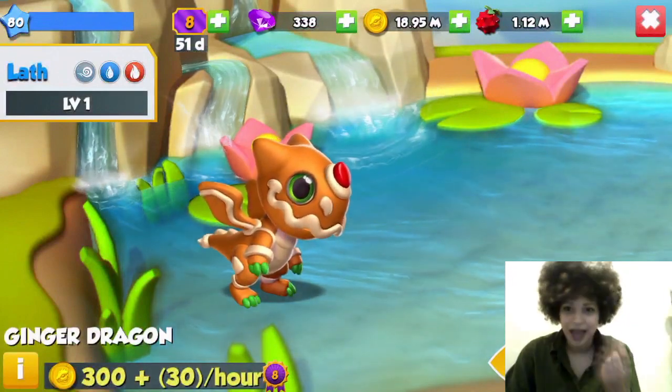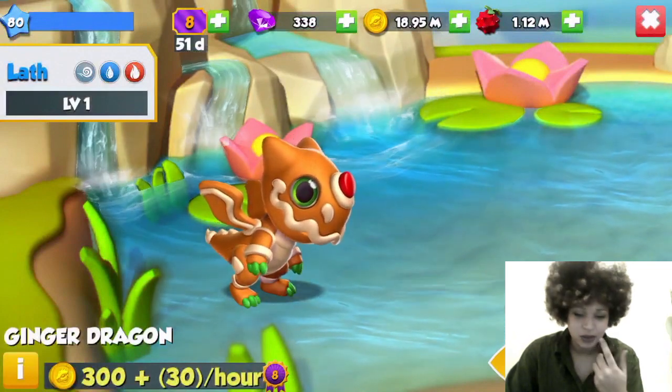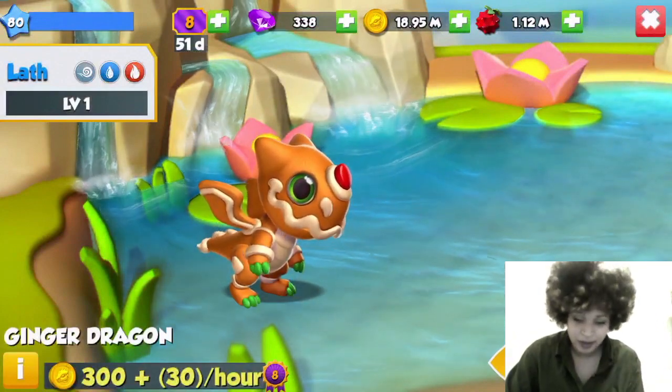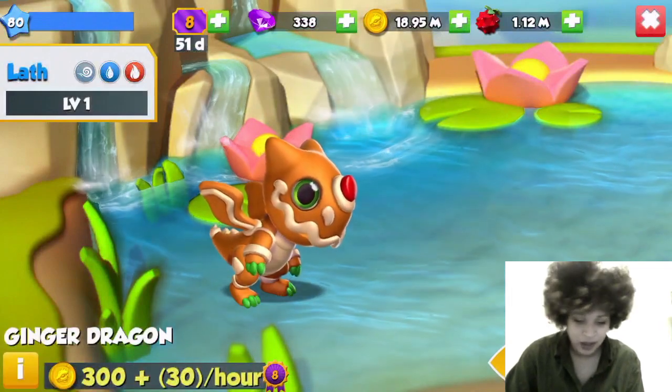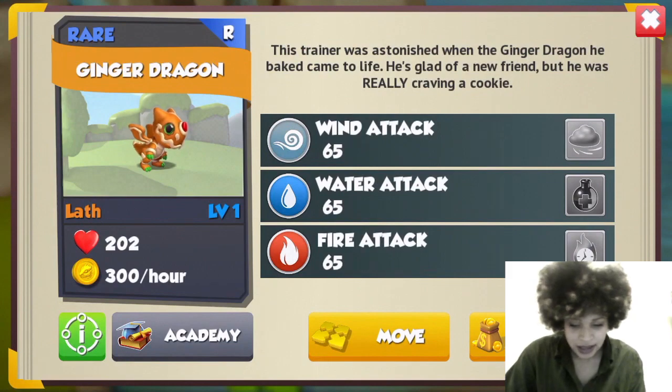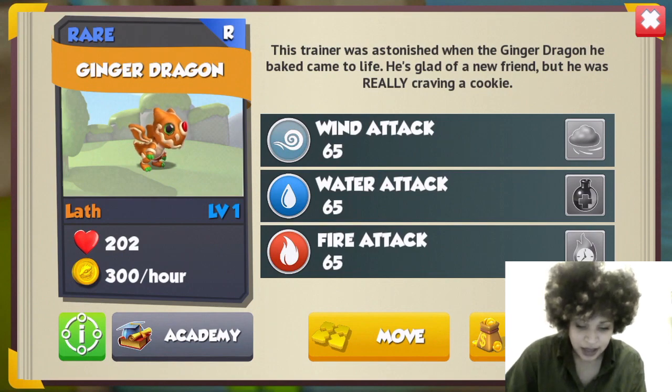It looks like it's got a little sweet — Americans would call it candy — on its nose, or a bit of icing or frosting, a little hard red bit, maybe marzipan or something. It's really cute. It's Wind, Water, and Fire. It says: 'This trainer was astonished when the gingerbread dragon he baked came to life. He's glad of a new friend, but he was really craving a cookie.'